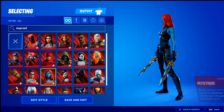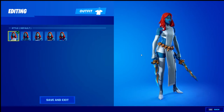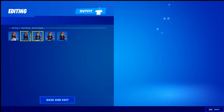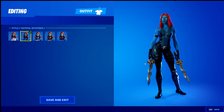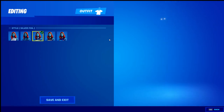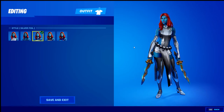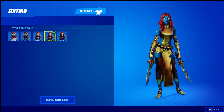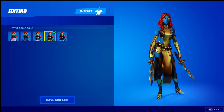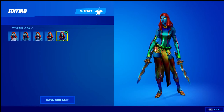Next we have Mystique. I'll go over the edit styles: we have the default, Tactical Mystique, the silver foil — I feel like each one of these skins has something unique and this one definitely stands out a lot — the gold foil Mystique, and then the hollow foil Mystique.